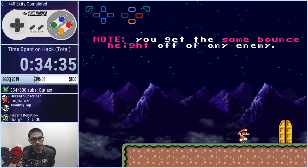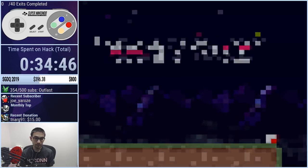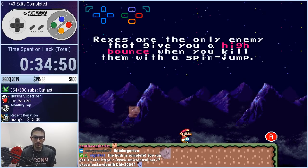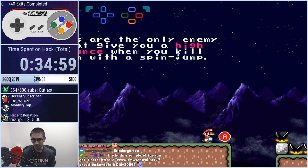If you're in that room in the first level where it said you can clear five blocks, and there's a spiny and a disco shell, that's one example. Rexes are the only enemy that give you a high bounce when you spin jump off them — specifically when you kill it. Normally when you kill things with a spin jump, you just fall down, but Rexes are a special case.